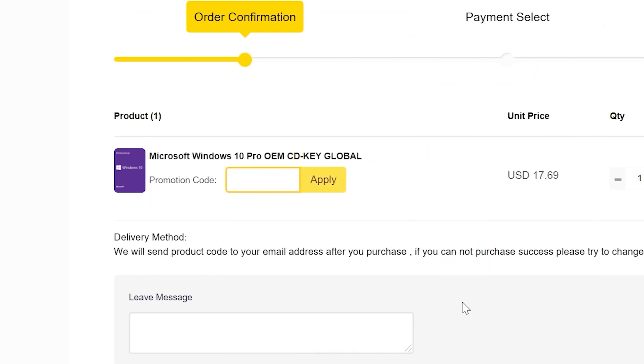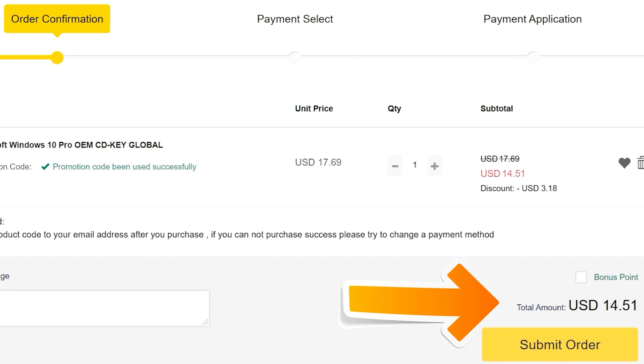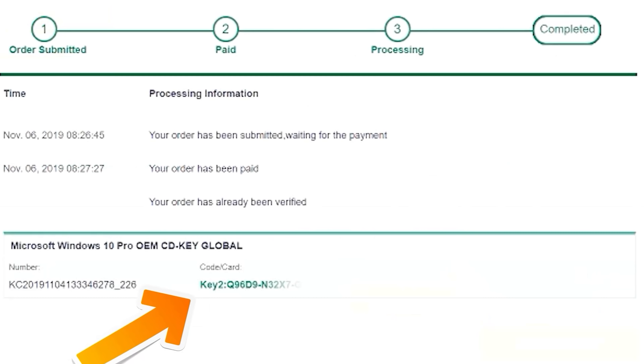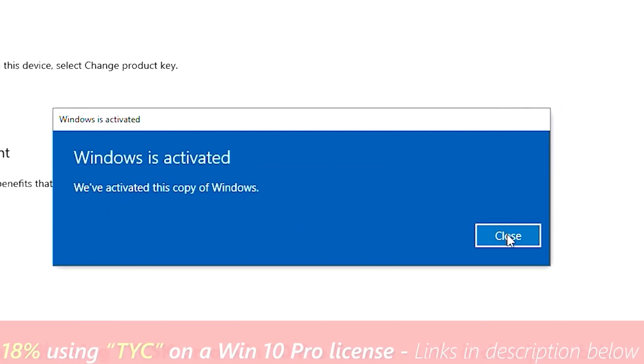If you want to get a Windows 10 Pro key license for cheap, today's video sponsor SCD Keys has you covered. For as little as $14.50, using the coupon code TYC on checkout, you can save yourself 18% and get that key instantly delivered — links in the description below.